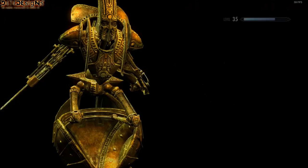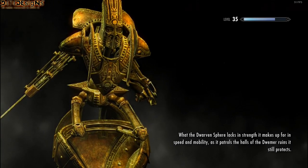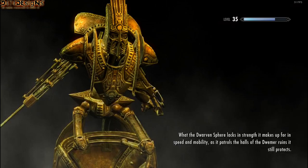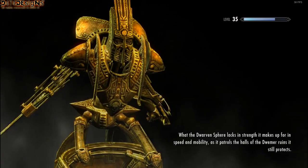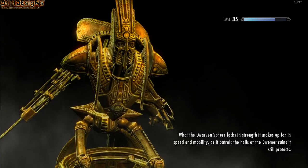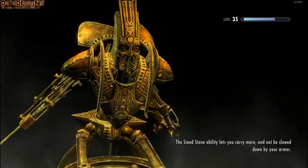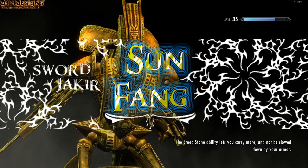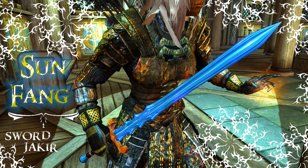I am level 35 now with Haze here. I got some kick-ass Daycrick armor right now, but I am sure as soon as I get that Dwarven Armor released I will be using that, which will be running on Soul Gem. So if you haven't picked up my sword Sunfang — or Sword Jakir — pick that up because it has a permanent Soul Trap spell on it. So any monsters you kill with it, you capture.